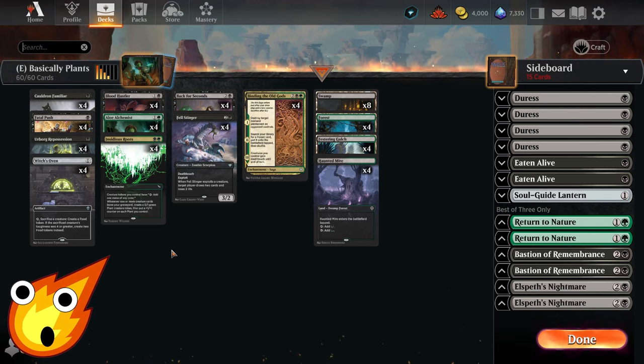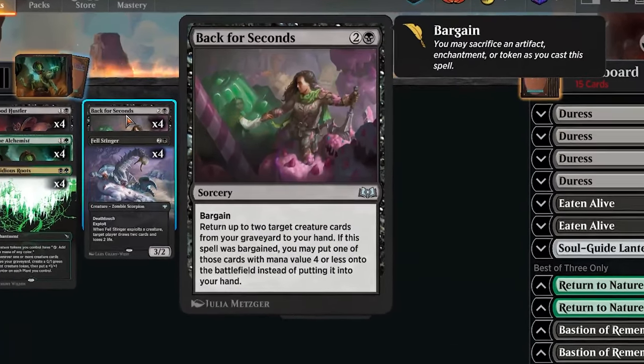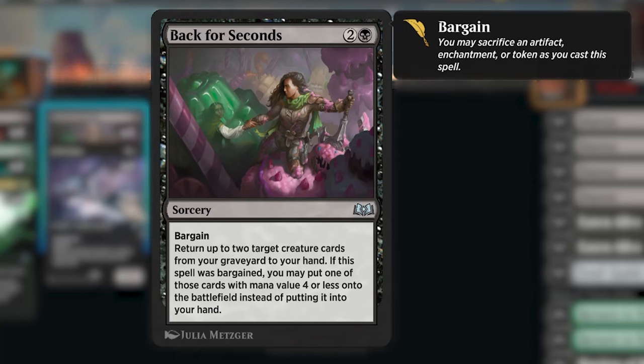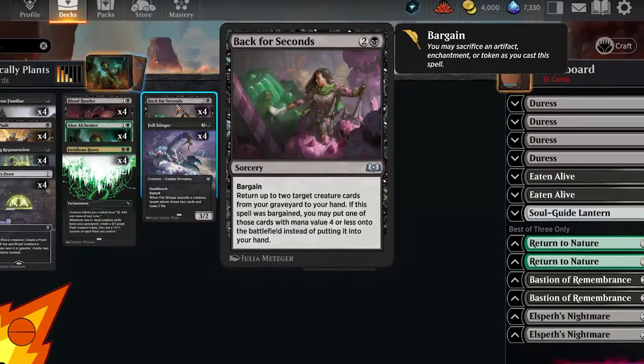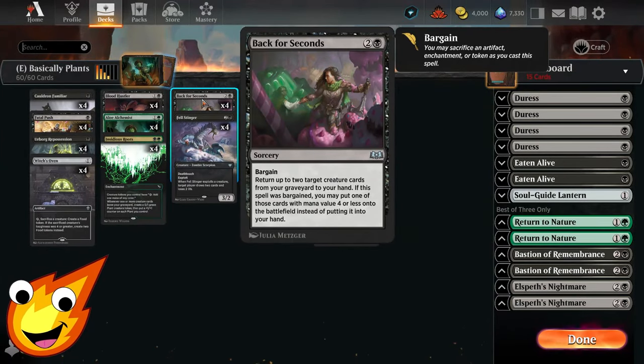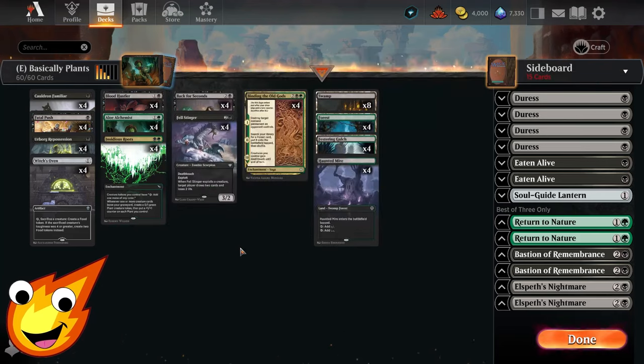There will be moments where we need more value, and in the three-drop slot we have Back for Seconds — a sorcery with the bargain ability that returns up to two target creature cards from your graveyard to your hand. If the spell was bargained, you may put one of those creature cards with a mana value of four or less directly onto the battlefield. If we bargain it using an extra plant token, we get recurring creatures and keep triggering Insidious Roots.